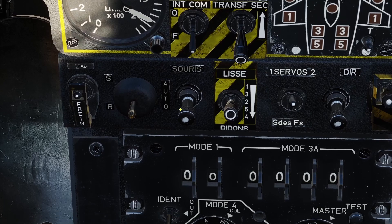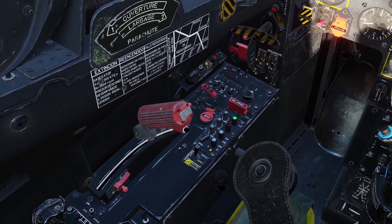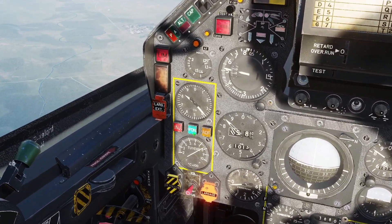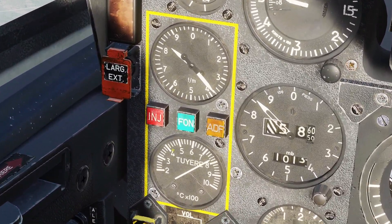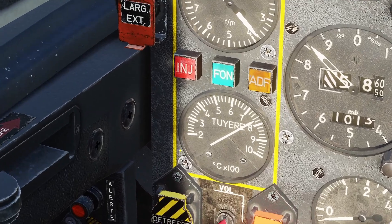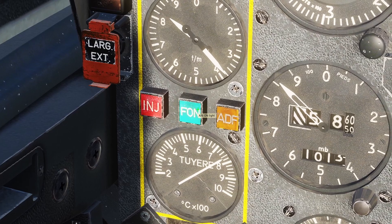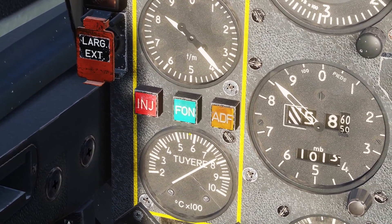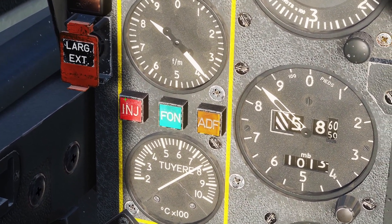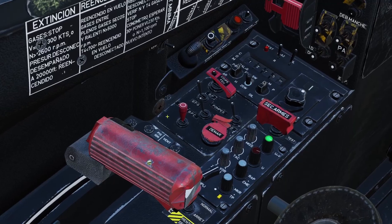When you move the throttle there's a little bump — when you pass that bump it turns on the afterburner. Looking at the yellow box with the engine gauges, there are three lights. The red and green lights are for the afterburner. When you turn the afterburner on, the red light comes on for a second — that's the injection light, meaning fuel is being injected into the back of the engine to light the afterburner. Once it's lit, the red light turns off and the green light comes on, meaning the afterburner is running.